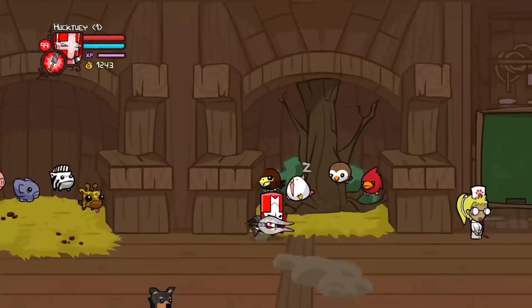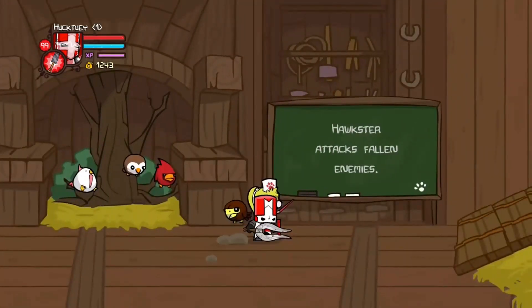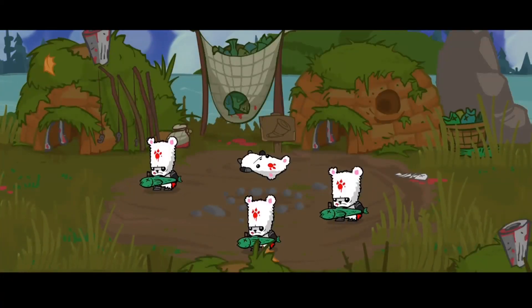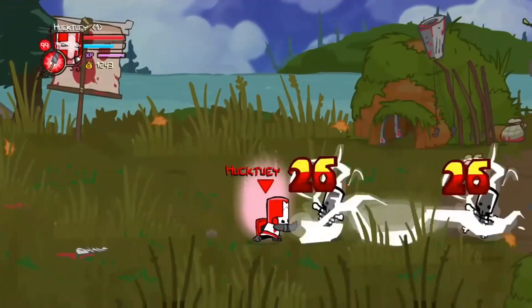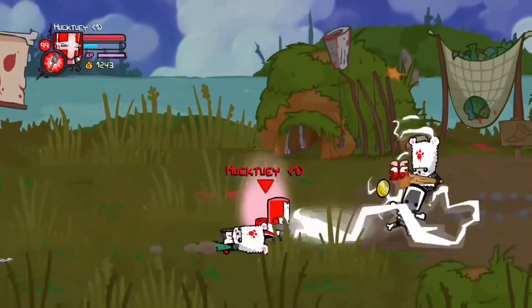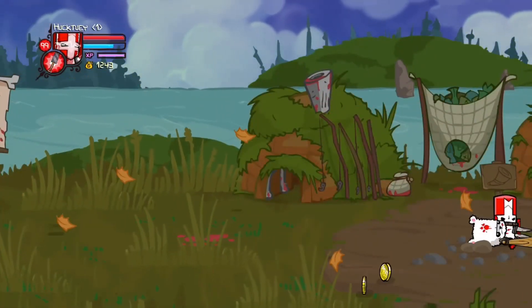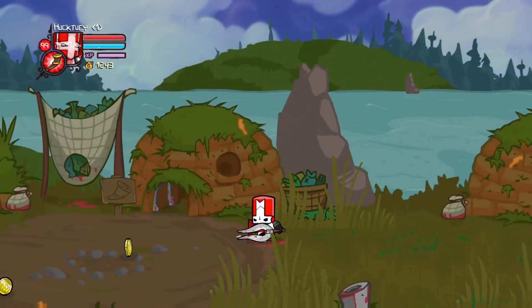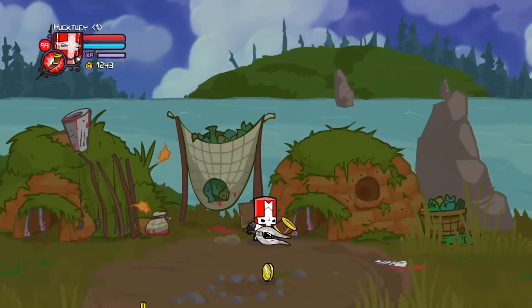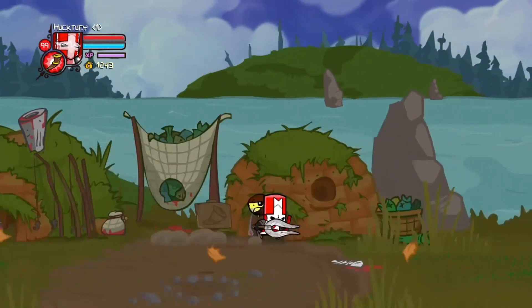The next pet after the chicken is Hawkster. Hawkster attacks fallen enemies. To get Hawkster, you have to go onto the start of Tallgrass Field and get through the first wave of bears. In the second hut, there will be a sign with a horn. To get this horn, you have to beat the corn boss. Once you do that, blow the horn where the sign is, and Hawkster will emerge out of the second hut.